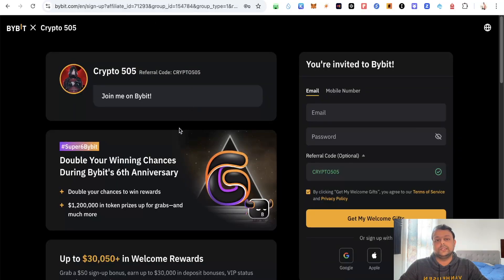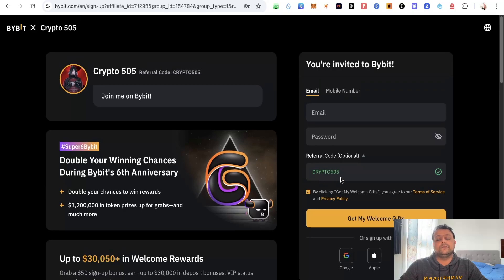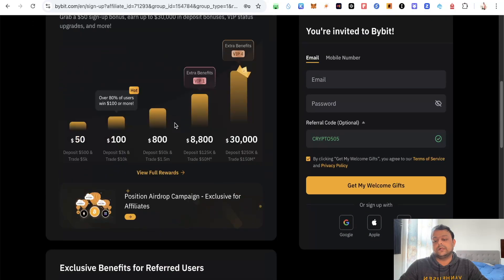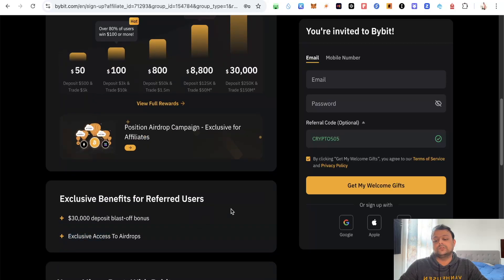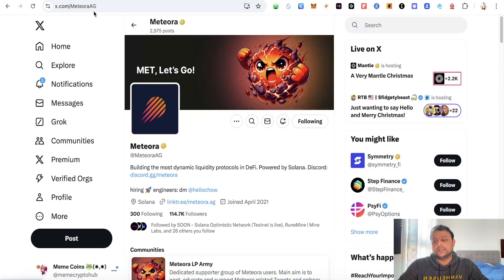Before we move on to Meteora airdrop farming, if you want to buy coins and tokens and also deal in futures, you can sign up on Bybit using my referral link in the description, which will give you up to 30,000 USDT as a sign-up bonus, or alternatively you can use my referral code crypto505 at the time of sign up. Once you create an account on Bybit you would be getting exclusive access to different airdrops on the Bybit centralized exchange.